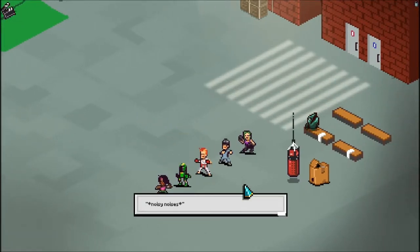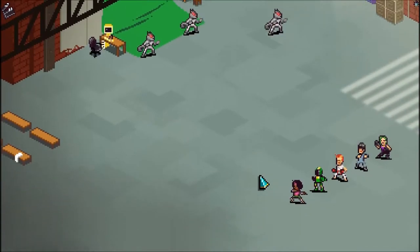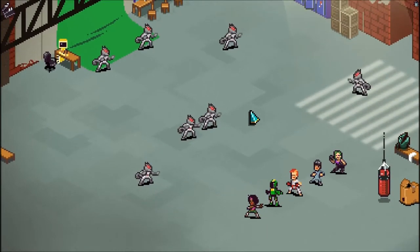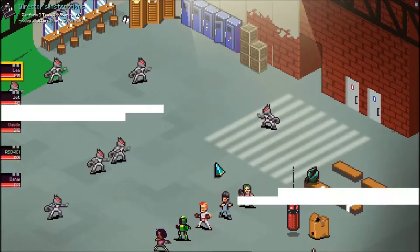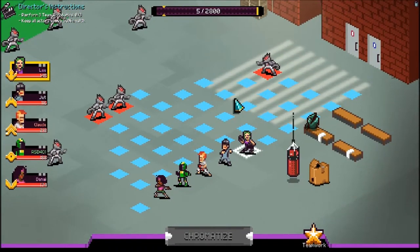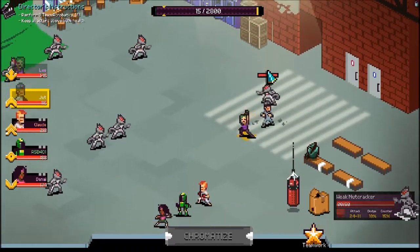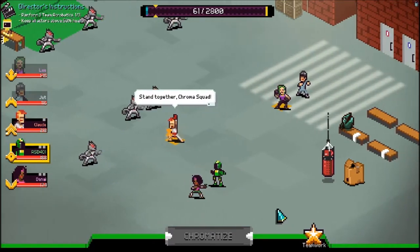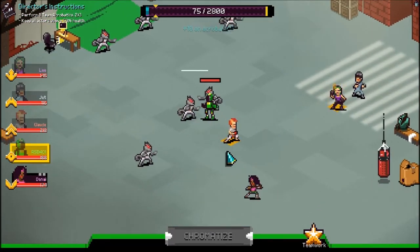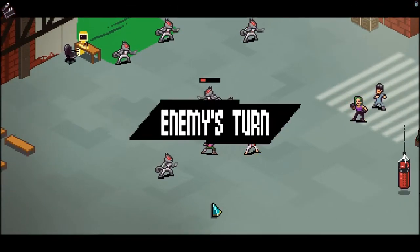R5D401. Action. Noisy noises. Oh no, it's a bunch of guys. Hey you all, get ready for some action. First of all, we have to perform three acrobatic moves — team acrobatics, whatever. We're going to get one there. You can see what the director's instructions are up here, and usually when there's something like this it'll say how many you've done. Let's have you go there. Yay, we already finished one of the director's actions.